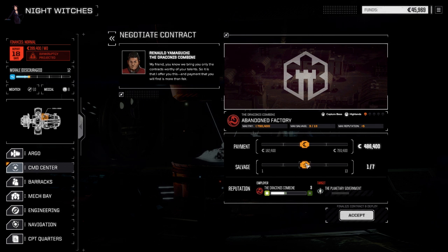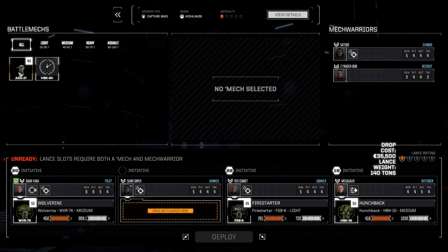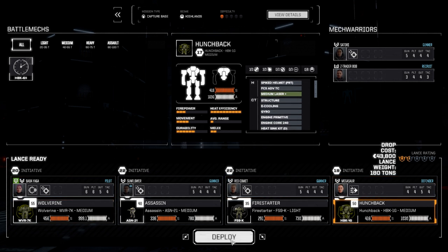We're loading into a capture base mission, going one-of-four, making sure we meet our financial report this month. If we can pull off a second mission, we'll go more for salvage. We're bringing in the Assassin, and the Hunchback is back with a medium laser double plus the X-pulse, a medium pulse laser, and machine guns. I want to try out the new mechanic for selecting the number of rounds to fire.